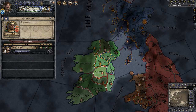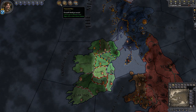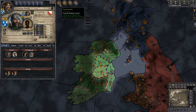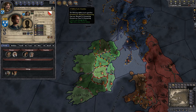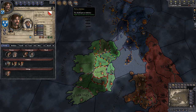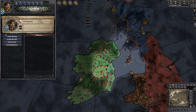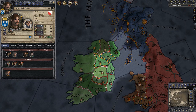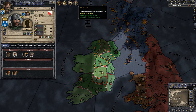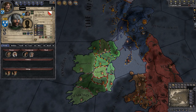Especially since I've just started the game. At the top, a bunch of little options pop up to remind us of things we need to do: our son is unmarried — that we've got to fix; we have family members that need education; we need to pick an ambition using this little cloud icon here; we can also do diplomacy through this screen; and my son has no lands, which will give me a prestige penalty.